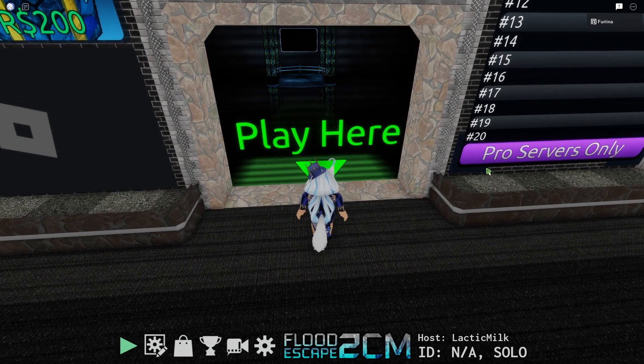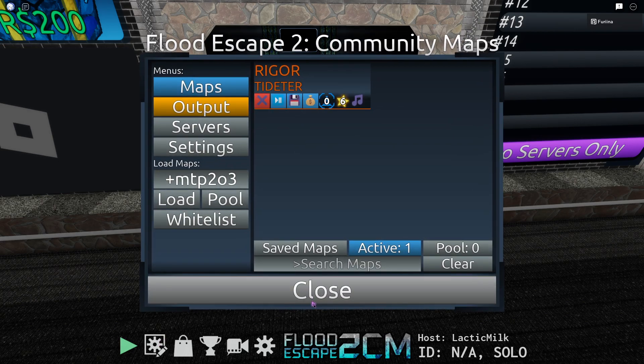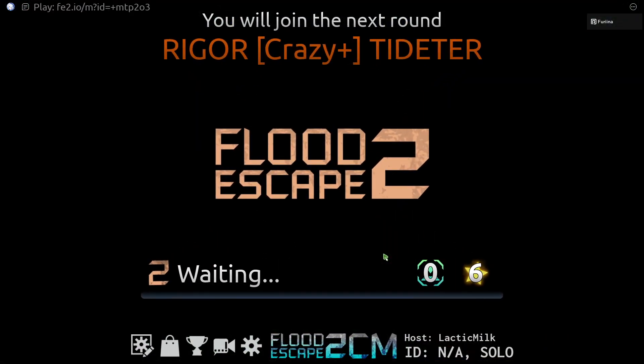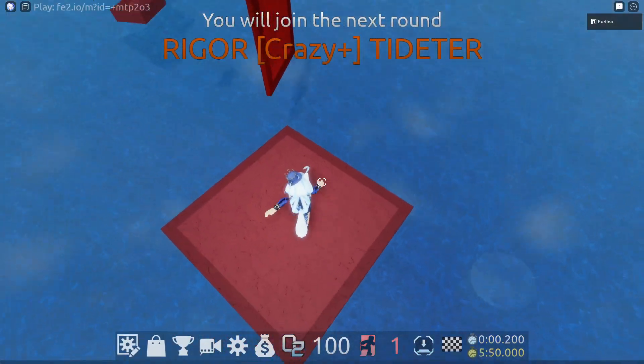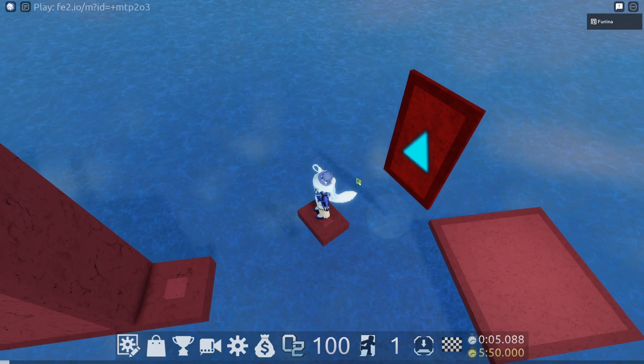Hey guys, it's Aline. Today I'm going to show you how to fix a spawn lag spike in FE2CM. So let me show you what I'm talking about. We're gonna just play Rigor, and as you can see when I spawn in the map, there's a terrible lag spike.